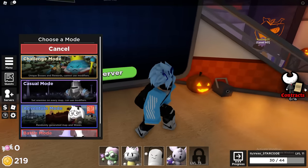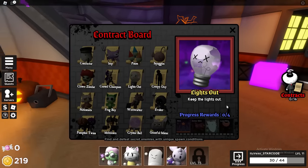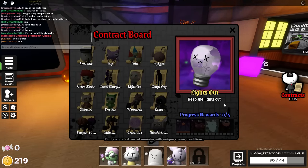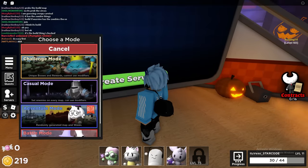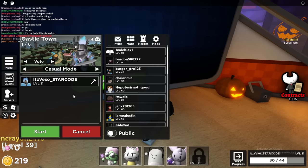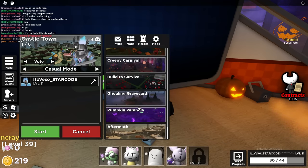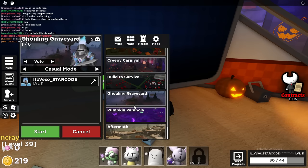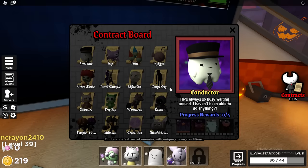For Lights Out, it says 'keep the lights out.' You need to go to one of the new maps, but it could also be in the Golden Graveyard — keep that in mind. It's going to be in the Growling Graveyard map. You probably have to wait until it's lights out in that map to actually get that contract.